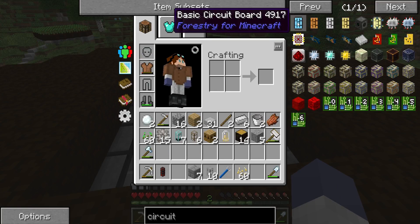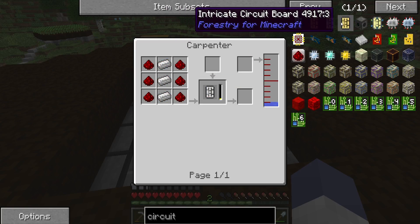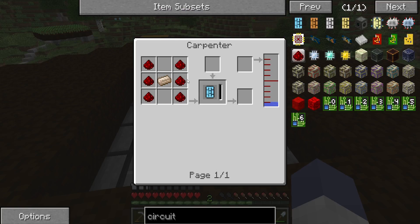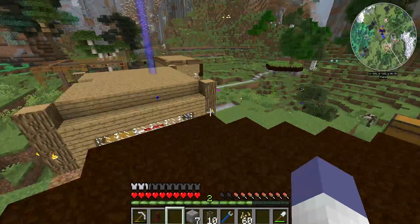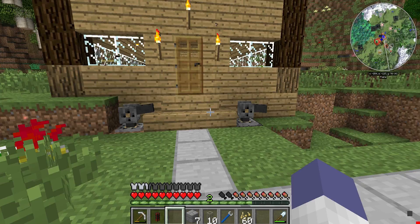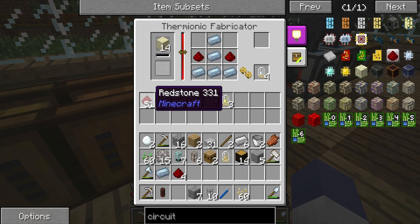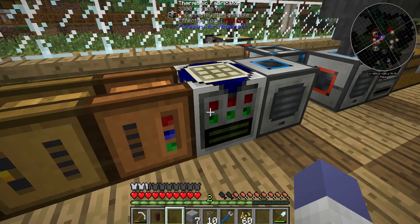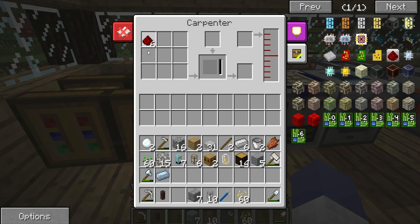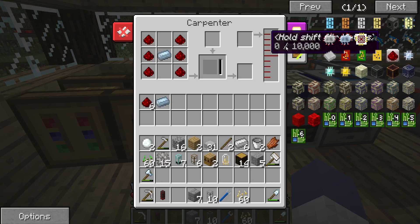A circuit from Forestry: a basic circuit board is just tin and redstone. Intricate is what you need for that. Tin ingot and redstone — sure, let's make that. I know I have the right electron tube because the tooltip does say 'crop farm'. So let's just make one of those real quick. Did I pick up six? No — somehow my game was like, nah, you don't need that sixth one. And I think I do.